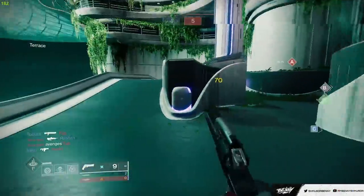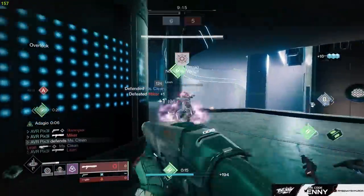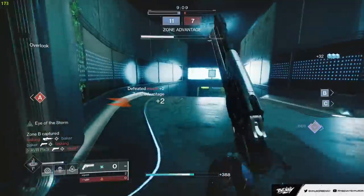Someone outside — I can see him on radar. Hit him in the head once, now we can take the fight. Easy 3-tap. I'm glad we didn't kill him so we can get Adagio up. Two body shots, that's nice. 3-tap there.